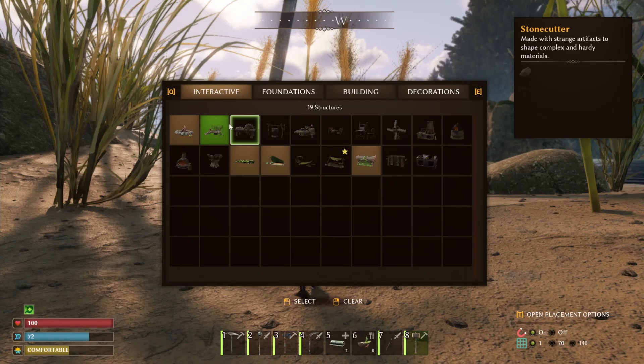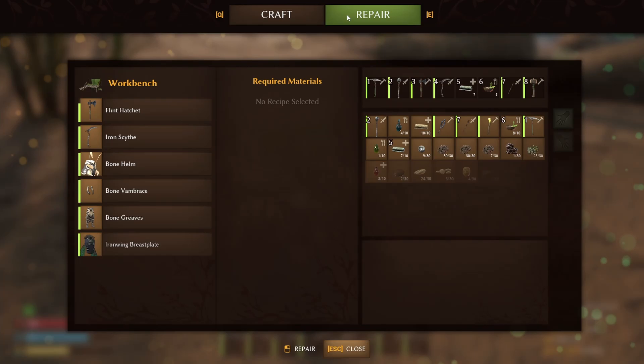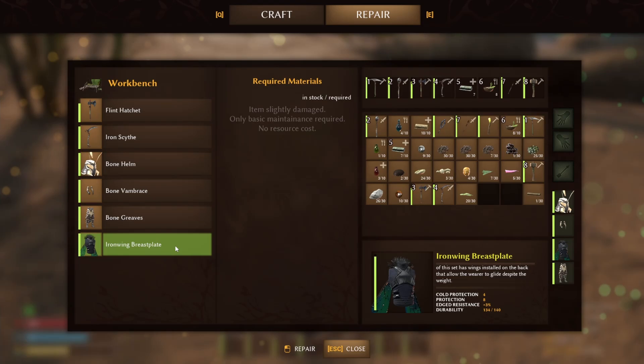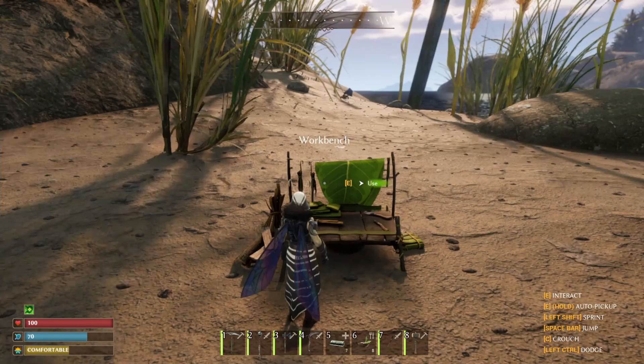In this game you can totally avoid the crafting cost of any item as long as you repair it quickly and don't leave it too late. The best way to do this is not let it go past half health and durability. So if you've been using your hatchets, you'll see if you hover over it, it says 'item slightly damaged, only basic maintenance required' — so it costs nothing. Make sure it doesn't go past that halfway point and you'll be able to repair your gear and never have to spend anything in repair costs.